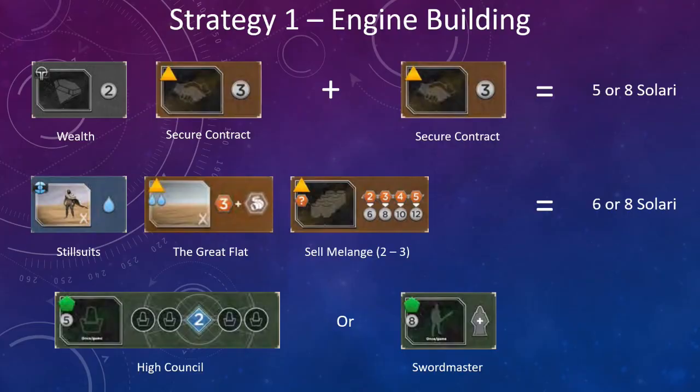Here's a quick summary of how these strategies work in the game. I went ahead and pasted the board spaces into this slide so we can take a look at it. This will give you a basic roadmap on what to look for when the game first starts. First and foremost, you have the Wealth and the Secure Contract spaces. These are great and pretty easy ways to gain Solari quickly. Even on your first turn, you can play an Emperor faction card, take the Wealth space, and then play a Secure Contract card as well — netting you five Solari in the first turn.